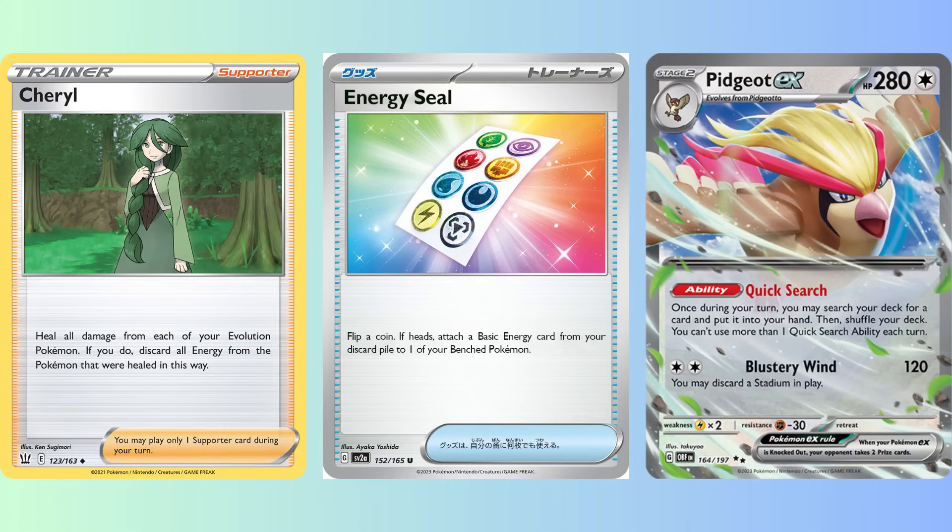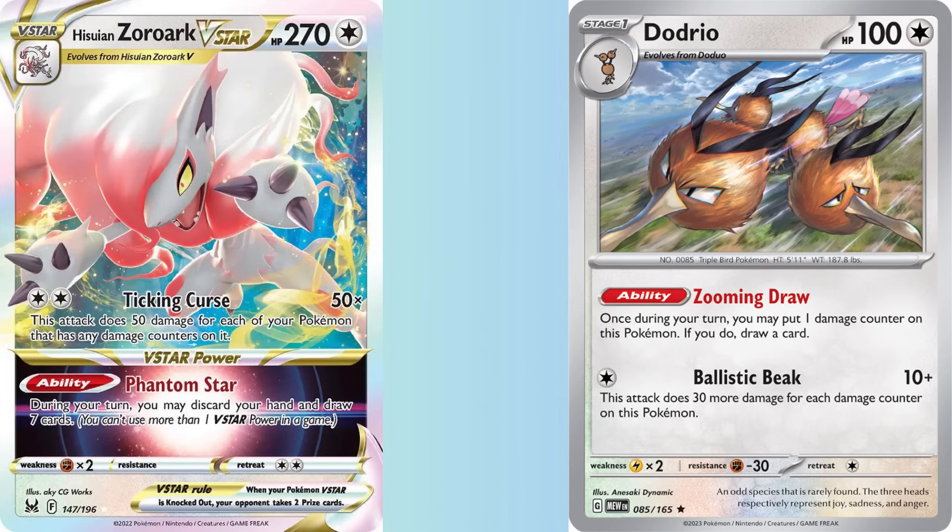Other options for Tyranitar include Cheryl to heal off damage, Energy Seal to accelerate energy from the discard pile to use Lightning Rampage out of nowhere, and a 1-1 Pidgeot EX, since you're already running four copies of Rare Candy. You can also swap out Tyranitar for a Zoroark V-Star and run that with Dodrio instead, since they function somewhat similarly.